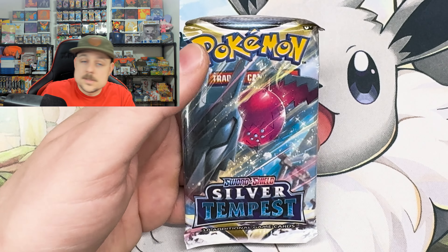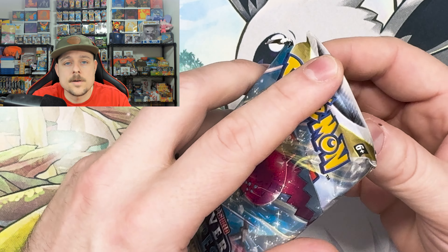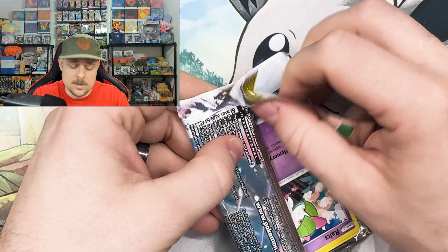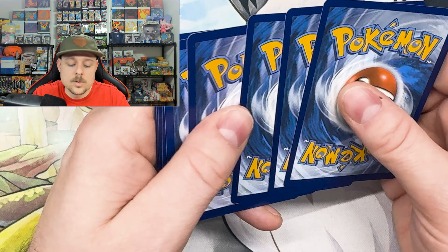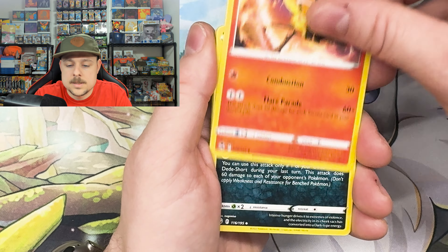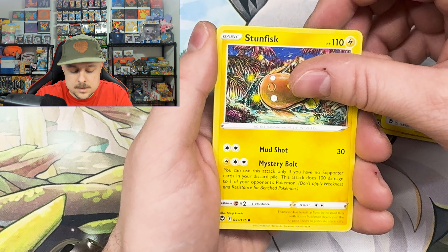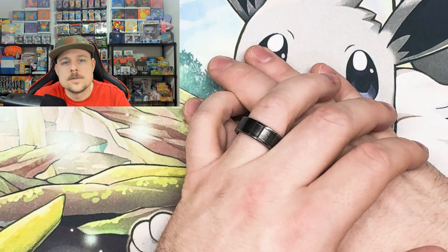Alright guys, this is the last pack for today's opening. If you liked what you saw please leave a like on the video, leave a comment, consider subscribing. We took ten days off and it seems like the YouTube algorithm doesn't like us anymore, so if you see this please leave a like and a comment to help us get back in that algorithm. We're still pushing for 250 subscribers — that is our next goal. Appreciate all you and everything you guys do. Last pack: Braixien, Petilil, Fletchling, Dratini, Klang, Stunfisk, Fletchinder, and a hollow Metagross to end it off. Alright guys, that's all I got for you today — I appreciate all you, catch you in the next one, peace!